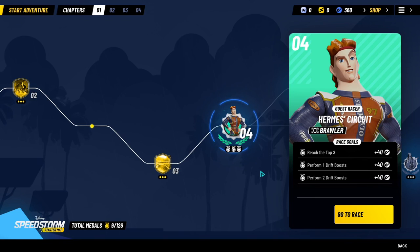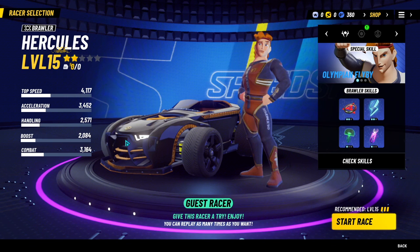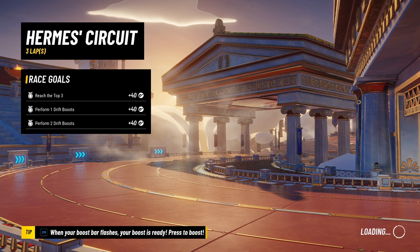Hello everybody! Welcome back to Disney Speedstorm and today we're gonna get to try out the Hermes circuit with a guest racer, Hercules. That'll be exciting. I don't really know how you unlock characters themselves, but I guess we'll just start the race here. I think each character has their own special skills but I don't really understand how they're done, so hopefully it explains it to me.